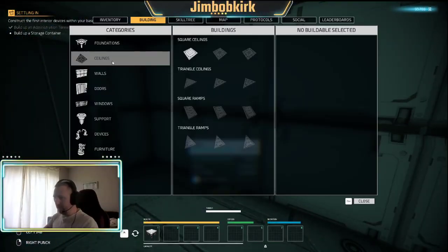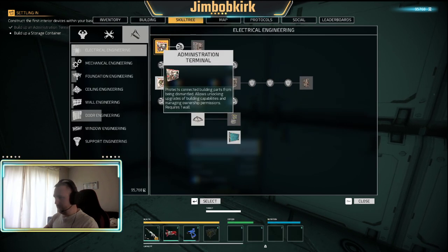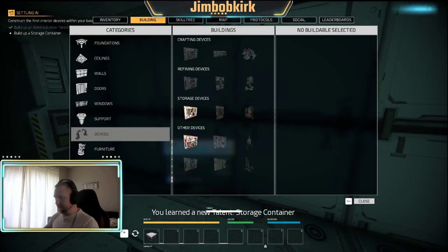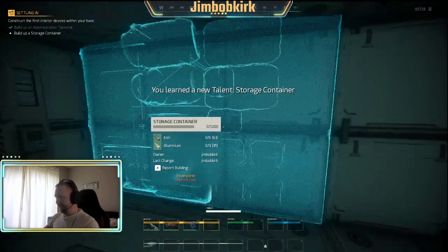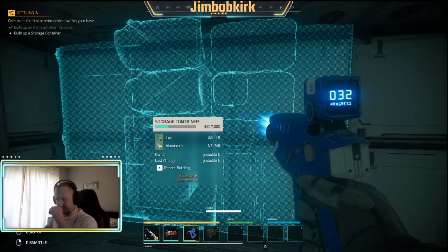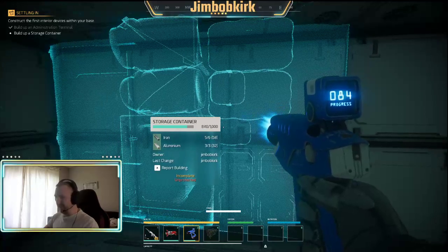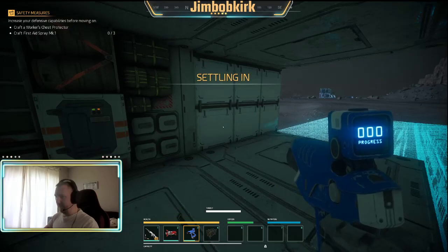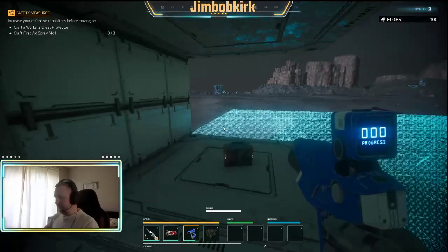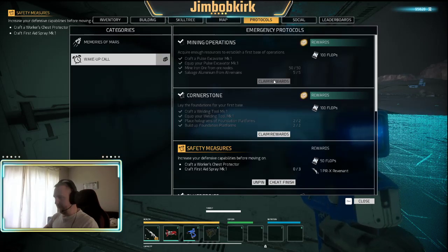Build up a storage container. Devices - I already got the admin terminal - storage container, there we go. Let's plonk that there next to the wall. Now eventually it's going to send me on another mission at which point I'm going to stop. Let's claim the flops for that. If you don't manage to press V, you can go to protocols - there's a chest icon there telling you it's ready to claim. You can click claim rewards.